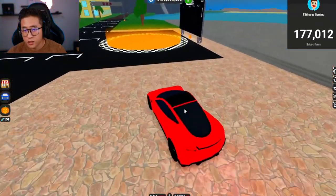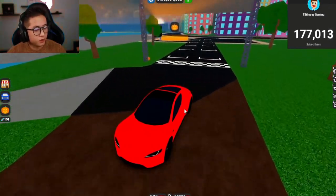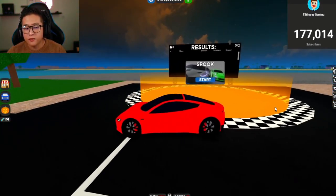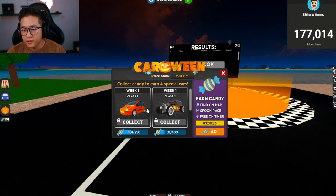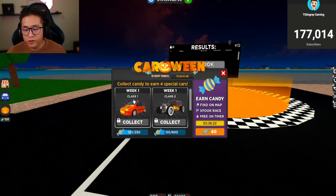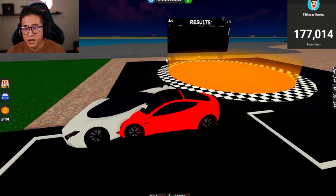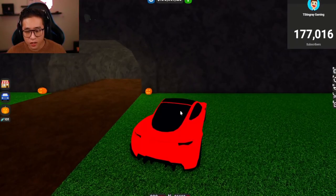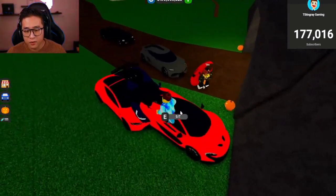Starting from the very beginning — the candies are used for the two new update cars. You get 40 free candies right at the start, and every four hours you get 40 more. You have to collect up to 250 for the first car and 400 for the second. The very first candy is found right here by the sign, and as you keep driving down you'll find more. Each one gives you 10 candies at a time.